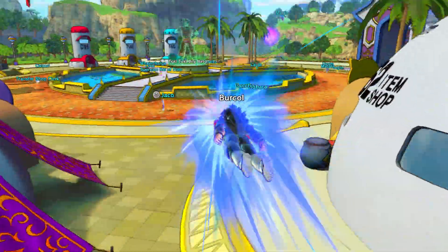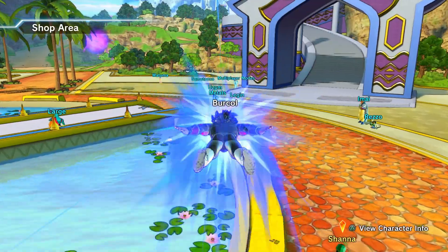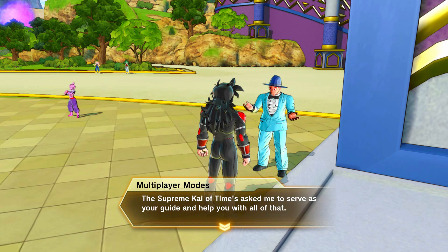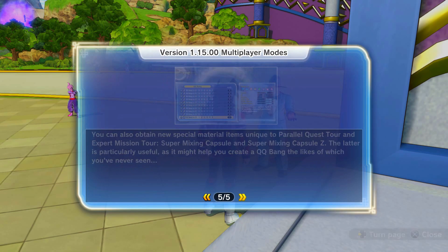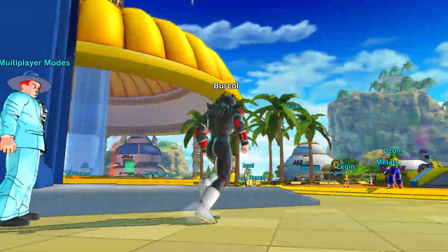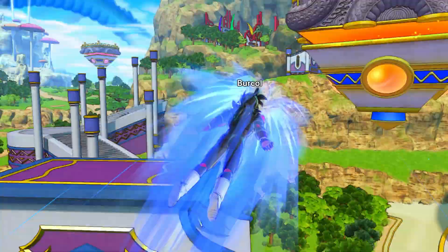We've got the Super Mixed Capsule Zs. To get a Super Mixed Capsule Z, talk to Multiplayer Modes — I can't for this video because I've got the anti-cheat disabled so I can use mods offline. Basically go talk to him, make a lobby, go to Parallel Quest 81, and clear it. Very easy, very simple.